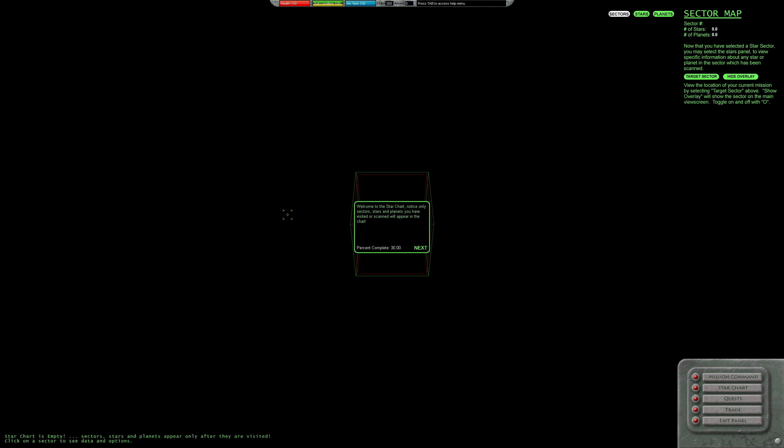Now let's access the star chart. Notice that only sectors, stars, and planets you've visited or scanned will appear in it. Left click on a sector cube to receive next instructions. The star chart is empty right now — sector stars and planets only appear after they're visited. Clicking a sector shows data and options. We've selected our first star sector and some basic information appears in the upper right about sector 43 — the sector we and the mothership currently occupy — including total number of stars and planets.